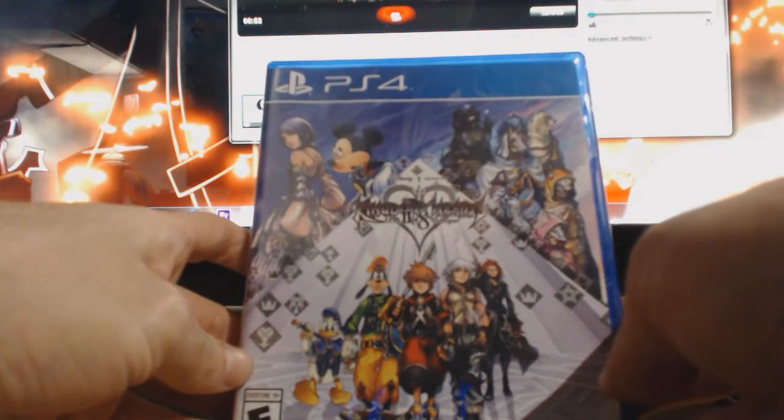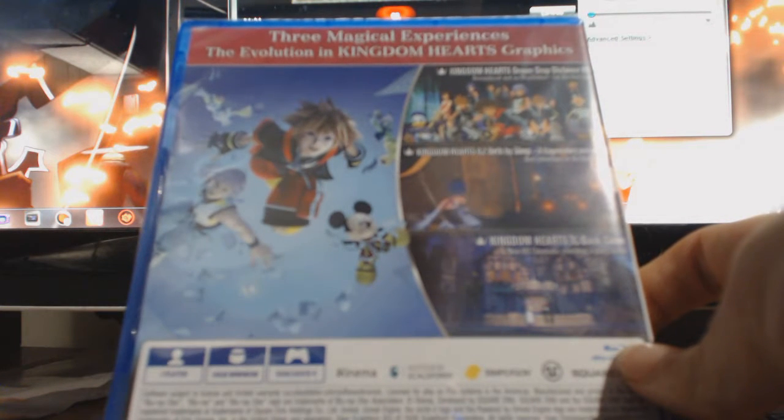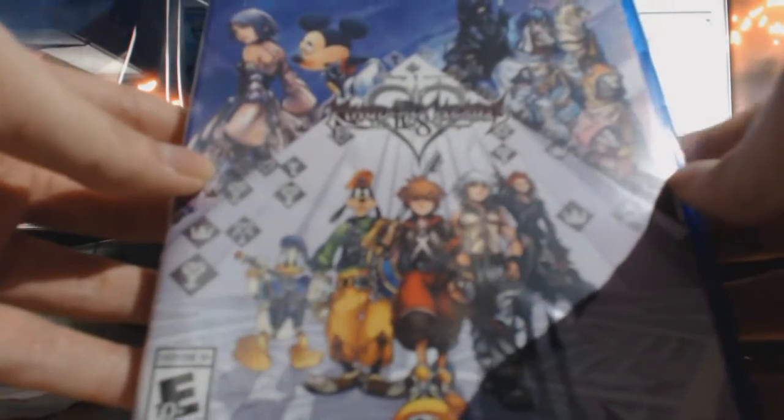Let's be honest, I know what you're here for. Oh baby, look at that cover art! Kingdom Hearts 2.8 — three magical experiences, the evolution of Kingdom Hearts. It has Dream Drop Distance HD, it's got Kingdom Hearts 0.2 Birth by Sleep, and it's got a little cinema section going on as well. You already know what's gonna happen next — I'm gonna bring Grayson in and we are gonna play some Birth by Sleep.